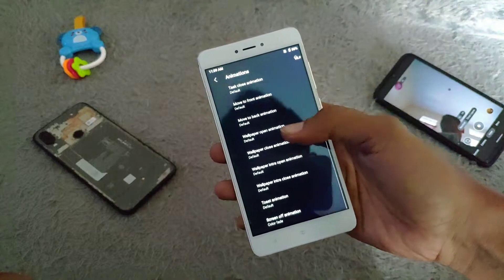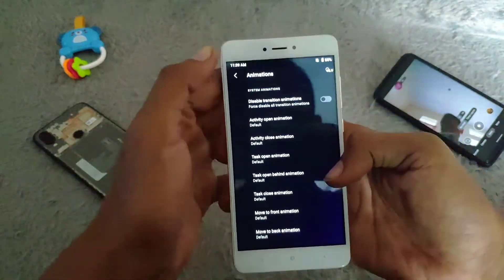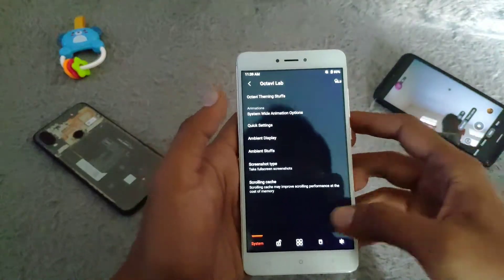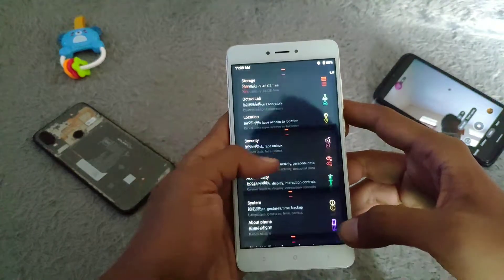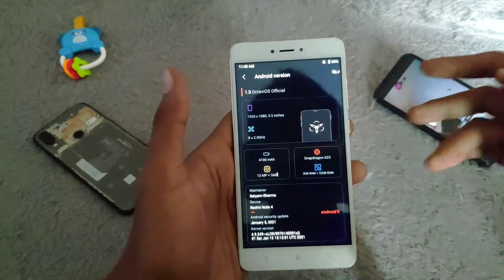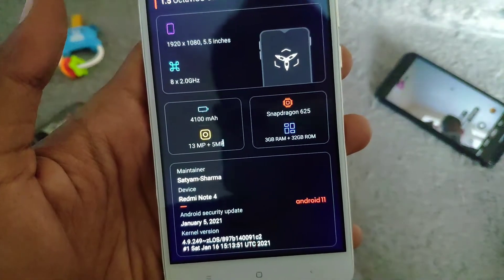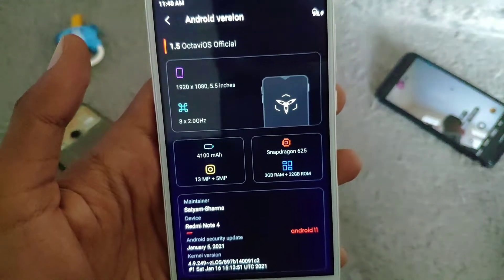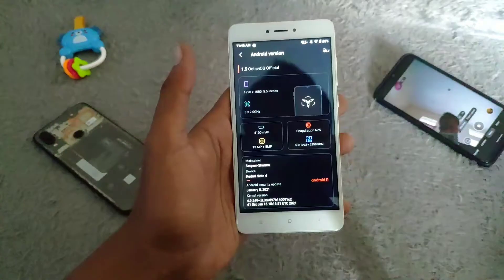There seems to be a name error here, but it's not a problem — as long as it still works. Let's get back. This is the About Phone section; you can see the design. It's pretty cool, really nice.